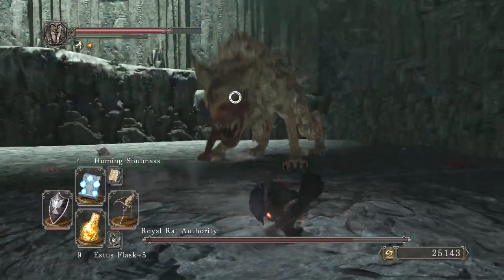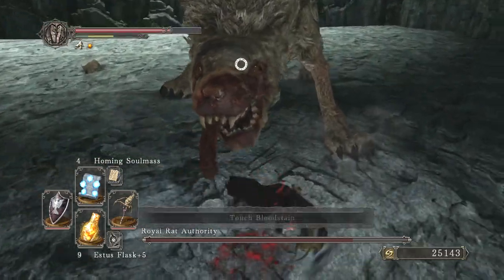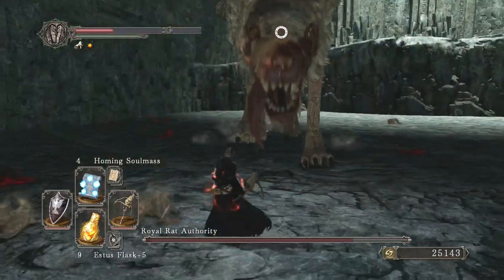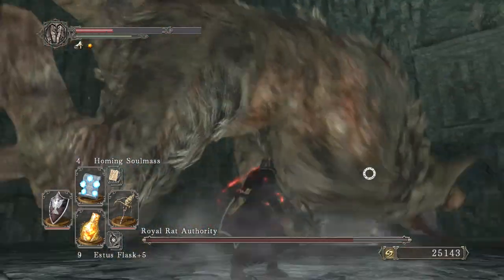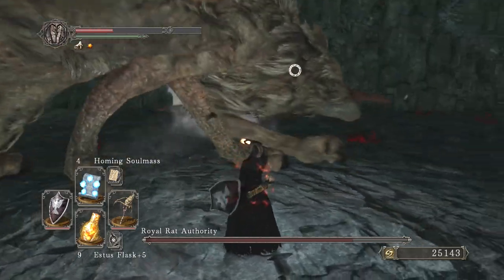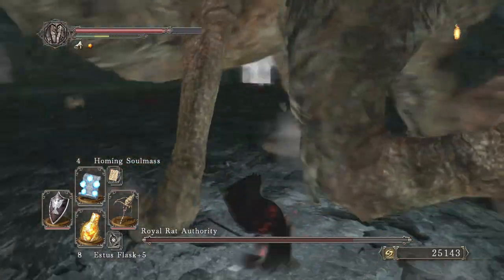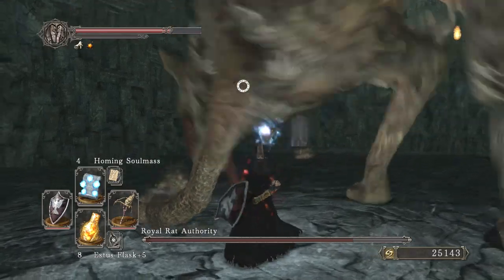Basically I'm just kind of kiting him around. Here he's about to do it — he puts his head down and he charges you. The only way you can dodge that is to roll backwards at the perfect time. I messed up right there. But after he does that, then he'll do some more claw swipes and we can go underneath him and get our health back. There's his head down again, but see we were in front of him too much so he missed.